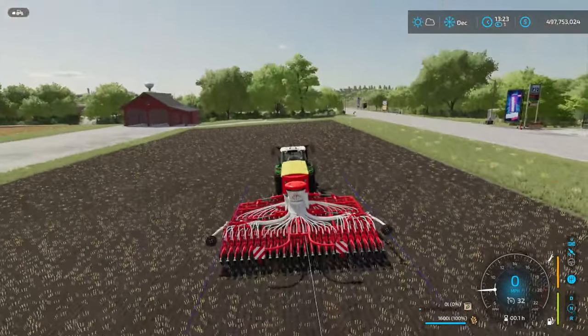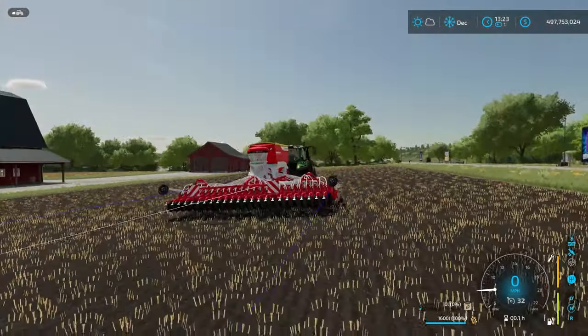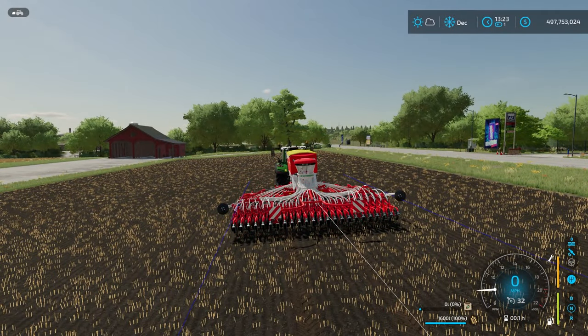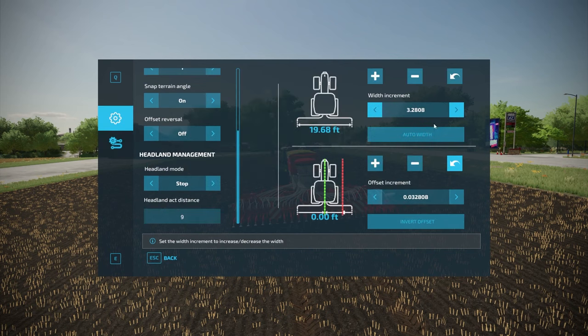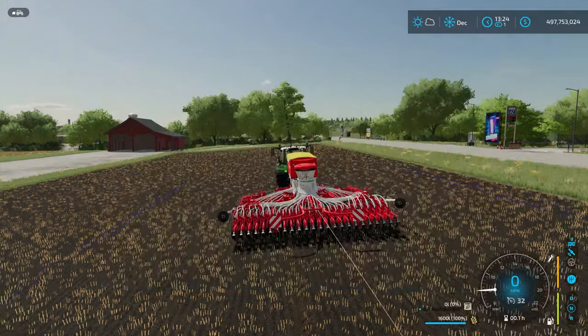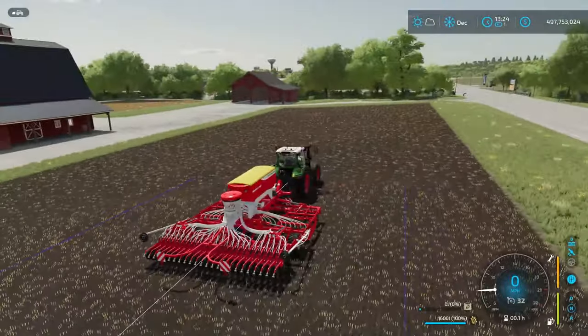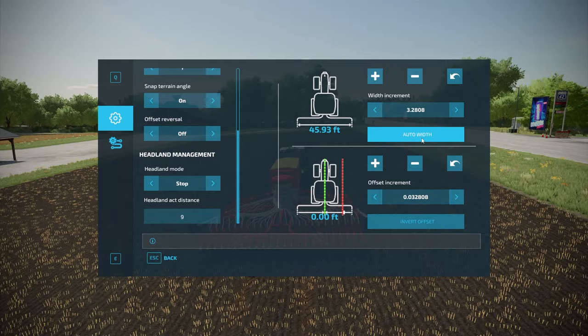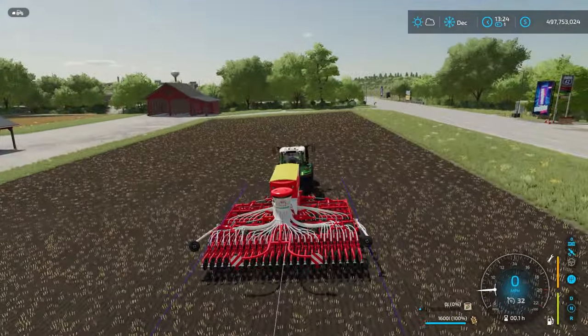Now that we've done that, we have a white line in the middle and blue lines on the outside. The blue lines on the outside represent the width set for your piece of equipment. If I go back into the menu and make the width crazy wide, you can see the blue lines move out. Then hitting auto width resets it back to where it needs to be, so we'll leave it at that.